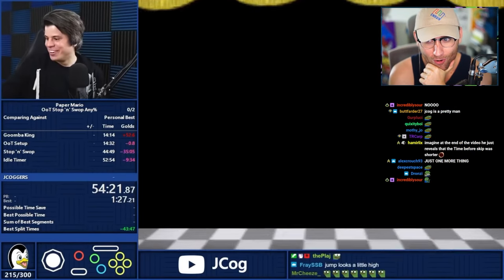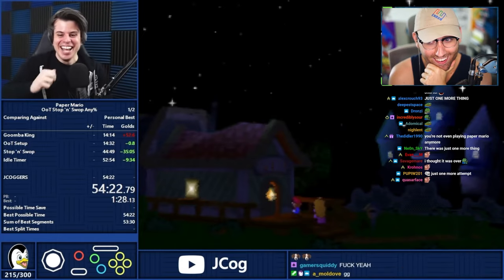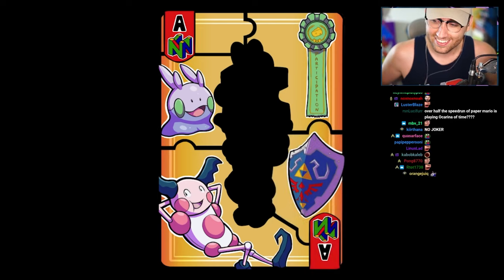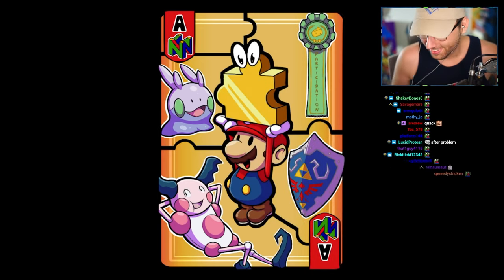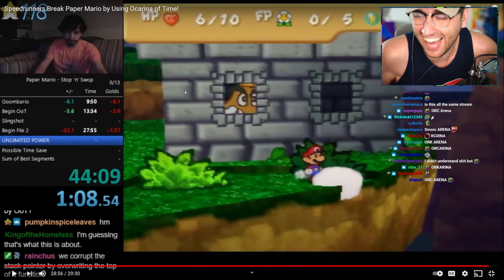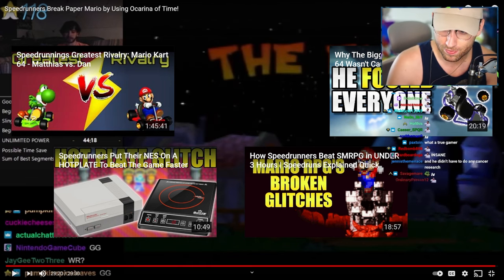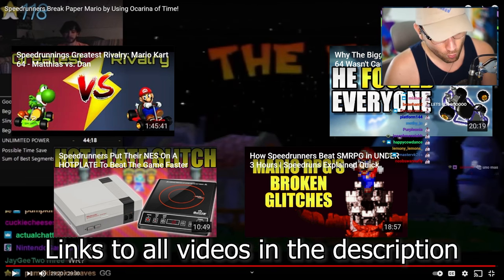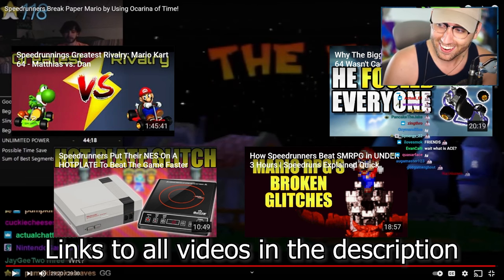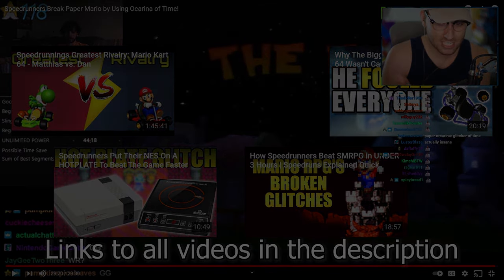Let's go! Paper Mario 64 had been beaten using ACE with some help from Ocarina of Time and an abandoned Banjo-Kazooie mechanic. And that's why that is easily, in my mind, the number one craziest speedrun of all time. The fact that the Paper Mario world record spends more time playing Ocarina of Time than Paper Mario is stunning to me. It's shocking. It's amazing. Claps off to all these amazing speedrunners.